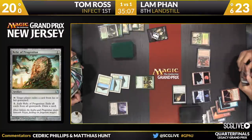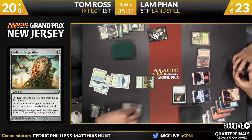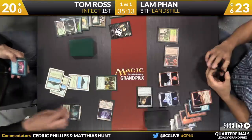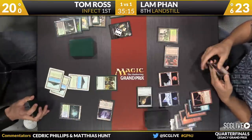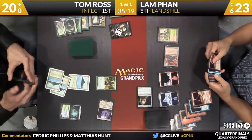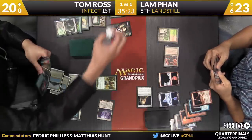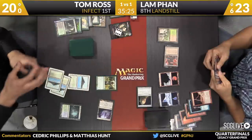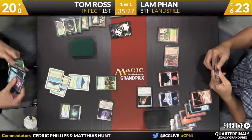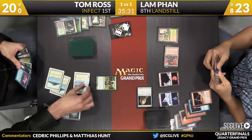Noble Hierarch — Lamb will take a look. There's a Misty. Activate — in. Exalted trigger. Tom's speeding things up a little bit here. I dare say he's going for the kill. He's not going to go for the kill if Lamb takes it, but if Lamb tries to kill the Ink Moth, Tom's going to kill him. Up to eight Infect, in fact. Lamb may still fight over this on end step.